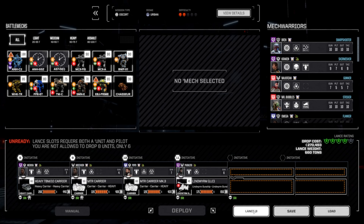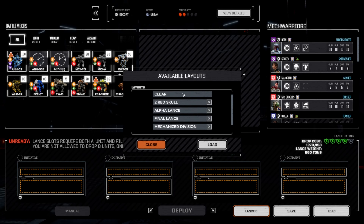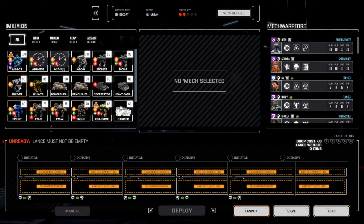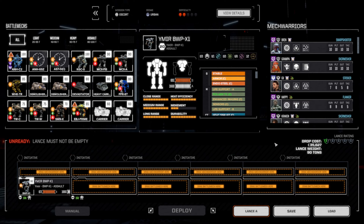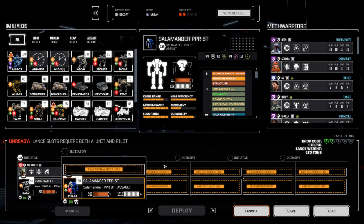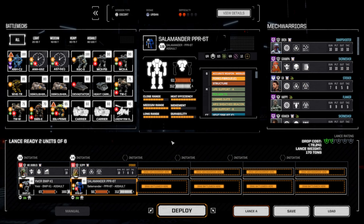We're probably looking at at least three lances minimum. The only downside is that with our current setup, we can only bring six mechs with us. Out of the six we got, let's see what we can do here — let's load up, clear everything.